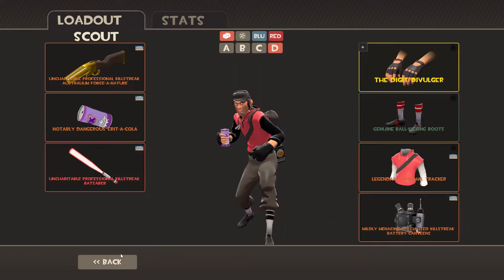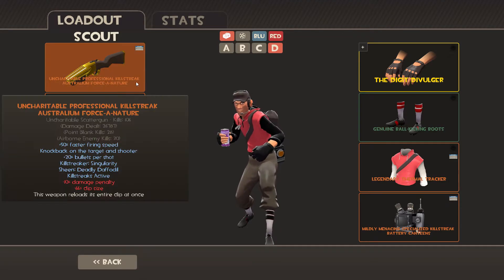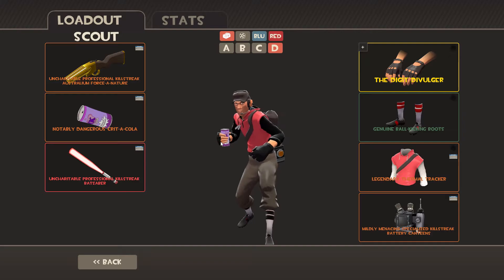For Scout, I'd probably go with the mad milk, because this is a pretty heartless combo — even though the mad milk doesn't really work that well with the Force of Nature. But hey, just for show.